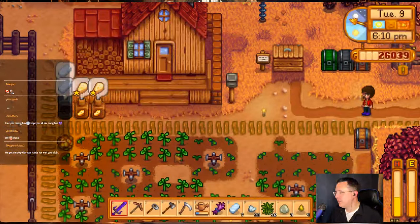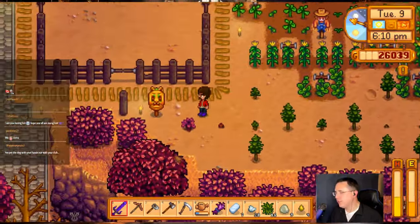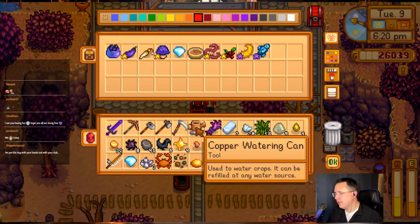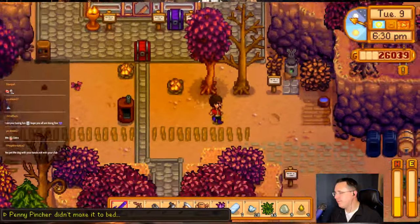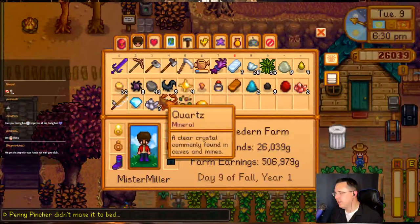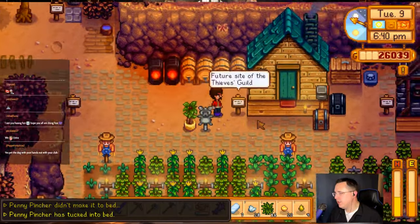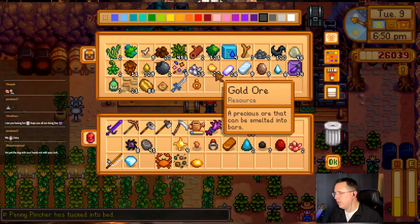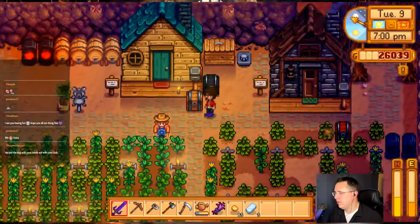And a purple chub. Kroga, you got gold quality cheese — that's probably a whole lot. If you use large milk you get gold quality. It's the type and quality of the milk that matters. Penny Pinscher didn't make it to bed, but Penny Pinscher is tucked into bed — which is it? He was forcibly moved into bed by a court order.